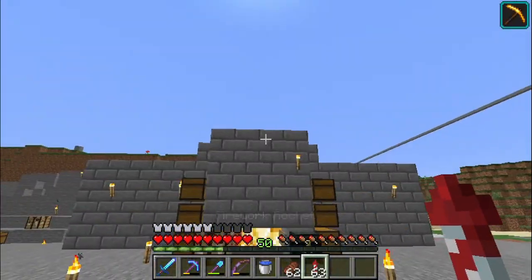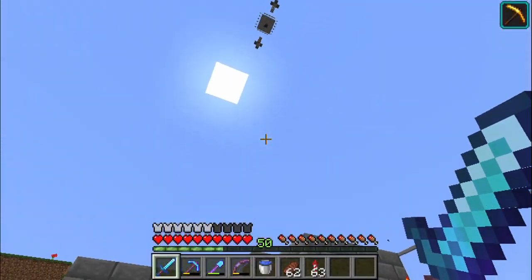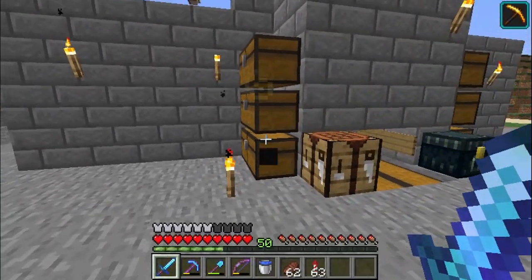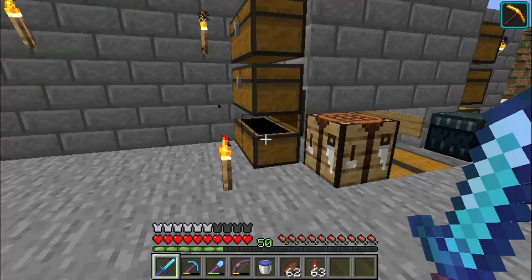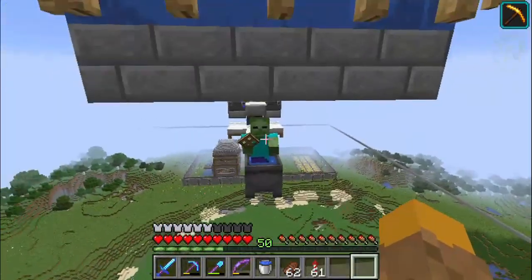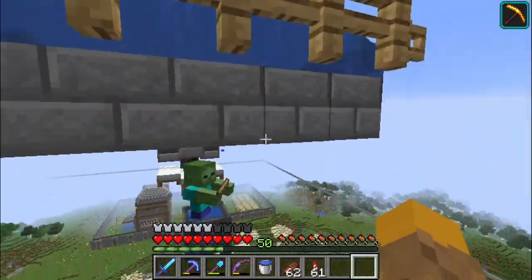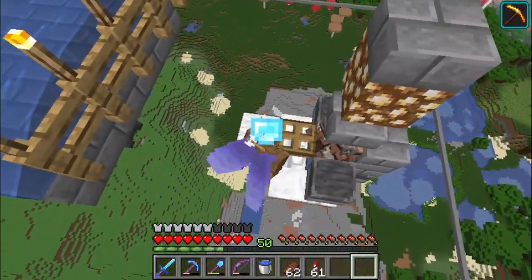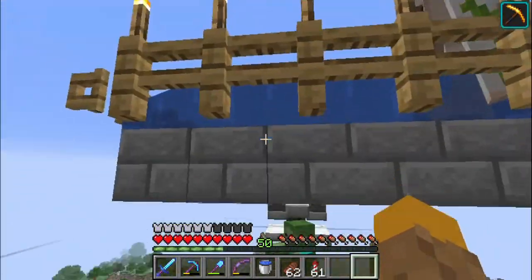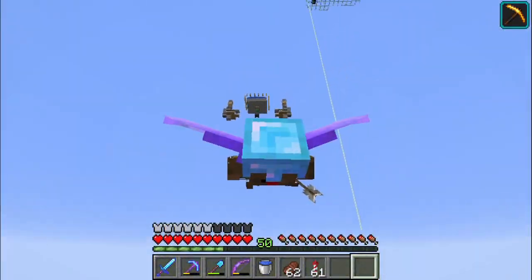I also fixed the iron farm, so it's way more efficient. I've had it for about 30 days and it has this much iron, as opposed to 50 days of AFK where it only produced this much. I noticed another two went missing so I had to fix it again. Looking back at the tutorial, I had it one block further away than it's supposed to be, so I pushed all of them back closer toward the zombie, and now it's way more efficient.